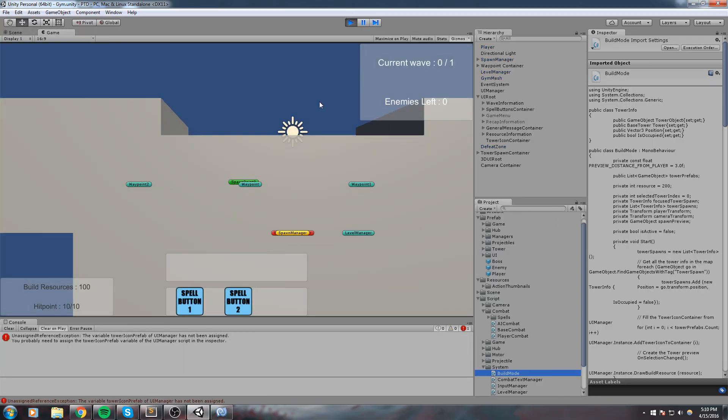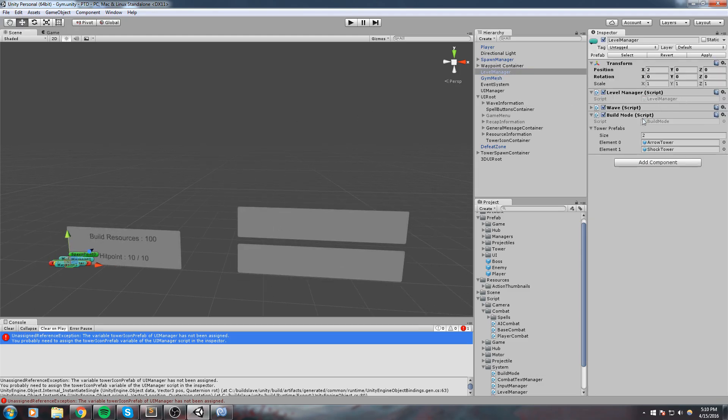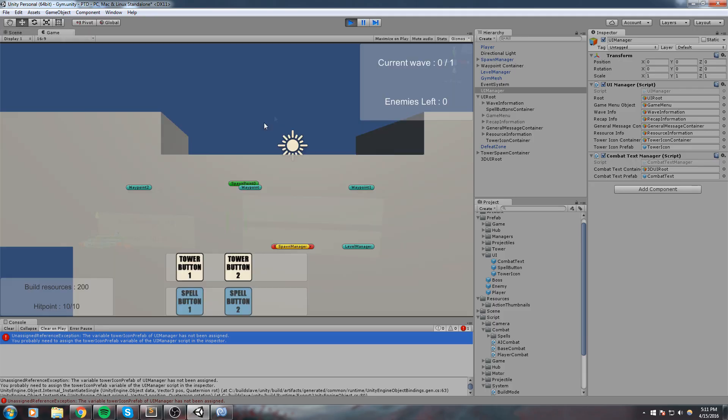Let's try this out in the game. We got a null reference because we didn't set the tower icon prefab. If we go back under the UI manager script, we have the tower icon container and the tower icon prefab that we need to set. The prefab is the one we just made, and the container is this new piece of UI. Now if we apply once more...